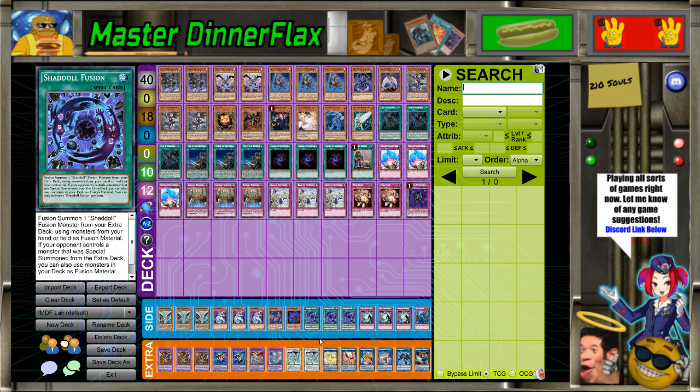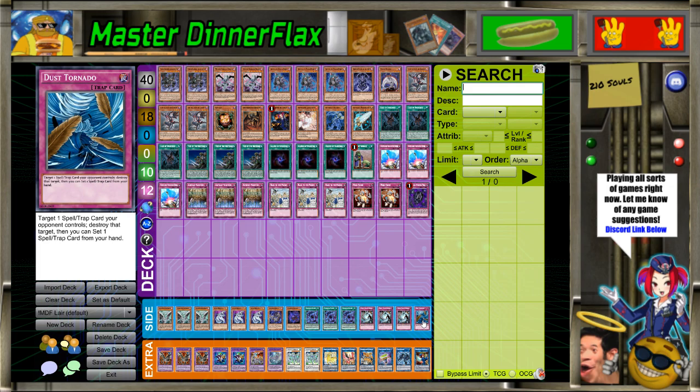I sided four traps — these were for anything back-row-related: Sky Striker, True Draco, Ultra Geist, anything like that. This is really cool: the reason Dust Tornado is in here is because not only does it guarantee Lilith gets to search back-row removal once, it guarantees Lilith gets to search back-row removal twice. If you draw one, you still get to resolve it once. If you draw two, you don't even need to search back-row removal — you can search something else like Compulse or Mind Crush. These were really good.